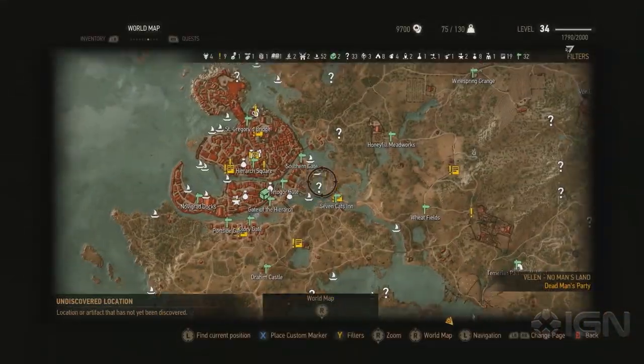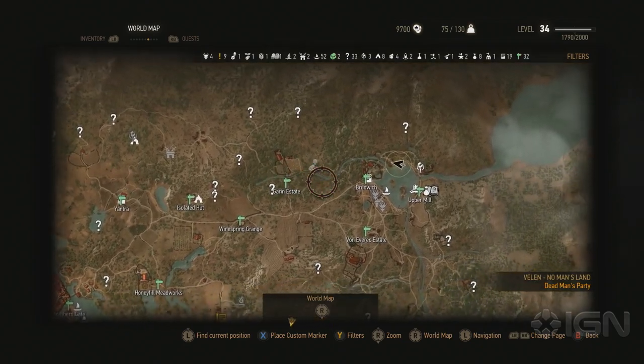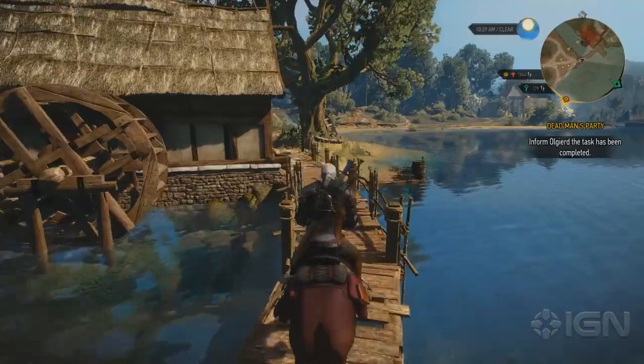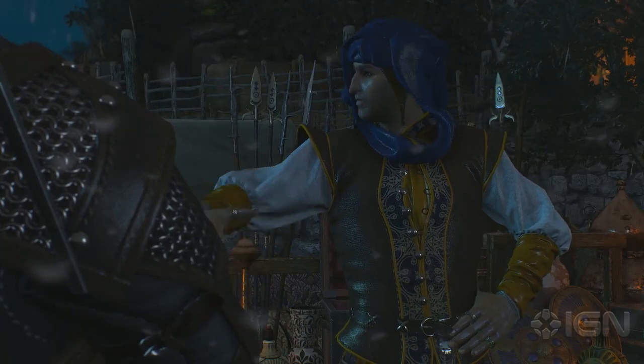Hearts of Stone opens up and populates the northeastern part of the Novigrad map, with a bunch more little towns and areas to explore. It looks and feels very much like the rest of what The Witcher 3 offers, but that's just more of an excellent thing. As ever, the plentiful side quests all have fun, interesting stories to tell.